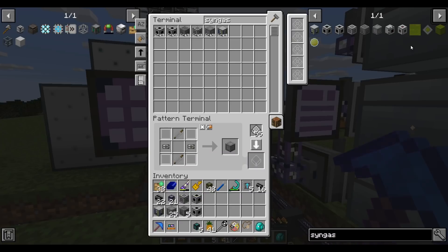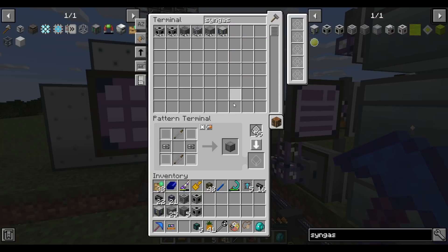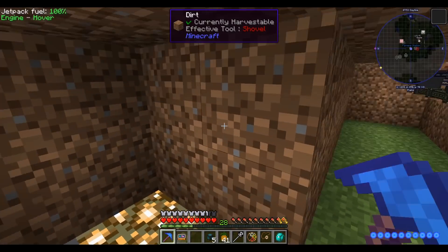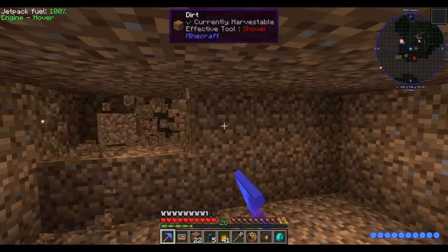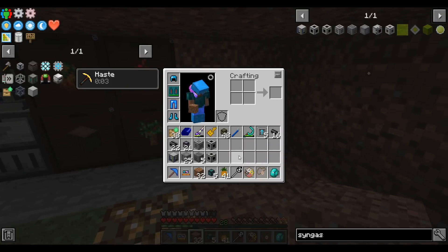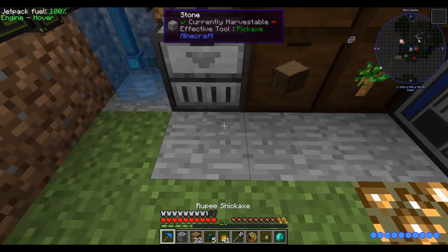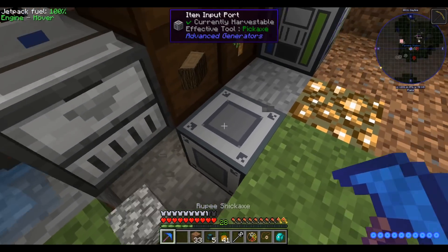As far as I can tell it doesn't have any efficiency modules like the gas turbine does. I've been told that advanced generators shut off when their buffers get full, so we don't need to do the redstone control thing. Since the main input is going to be wood, I may as well build it here by the wood farm. I don't think it uses RF at all, though we'll find out. We can just use an item conduit to transfer wood to the generator.